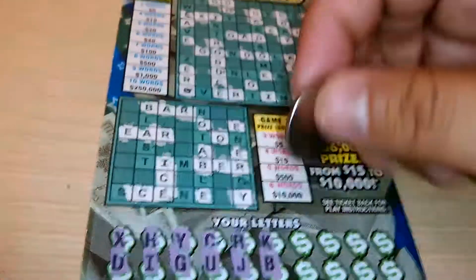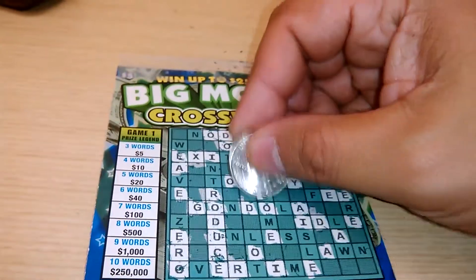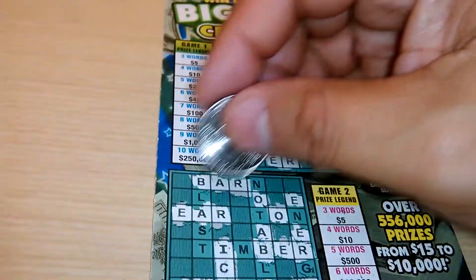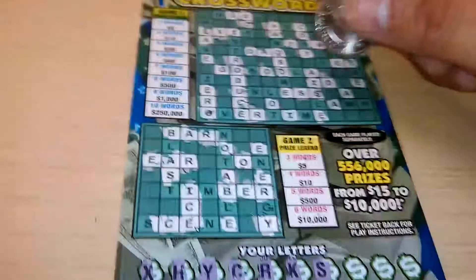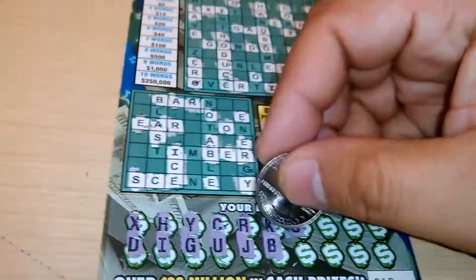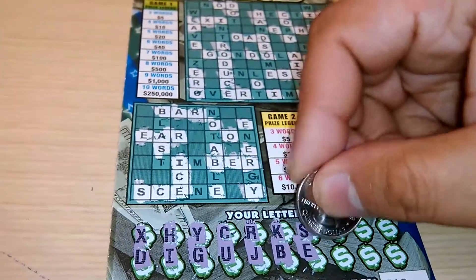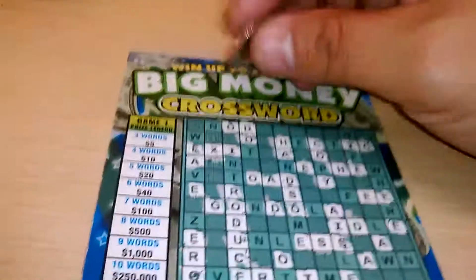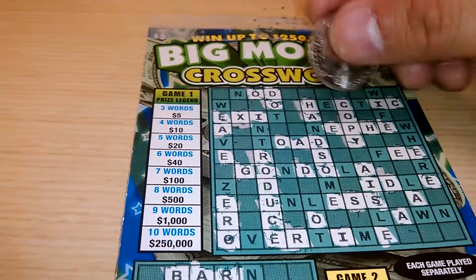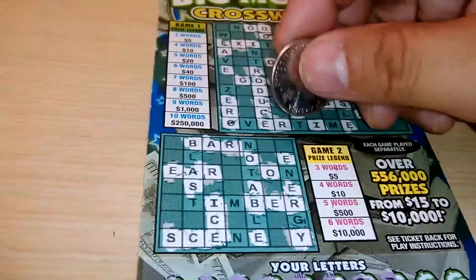We're looking for an N, an N. Letter S — one S, two S's, three S's. Down below, one S. Another S there, I'm sorry. There's the E. Letter P — we've got the word COPY on top with the letter P.